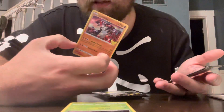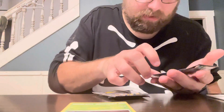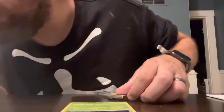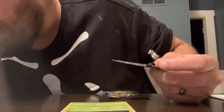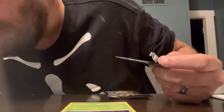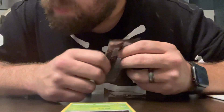We got a Groudon, and then we have a Zacian - it looks pretty badass. And then we got our bonus card there - that one looks pretty badass too. Doesn't tell you what he is though. That's the only thing about those weird cards - they're not normal, so I don't know its number and stuff. That's one I'll have to look up.